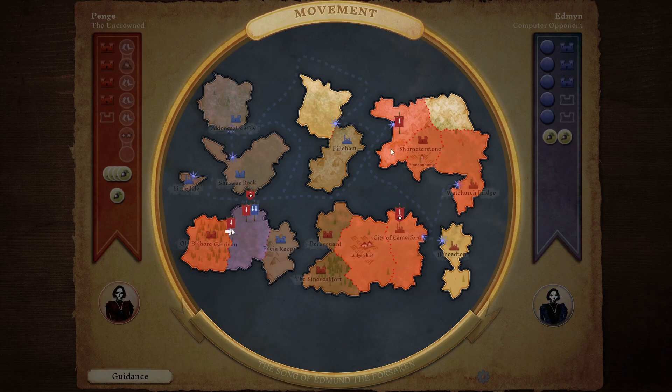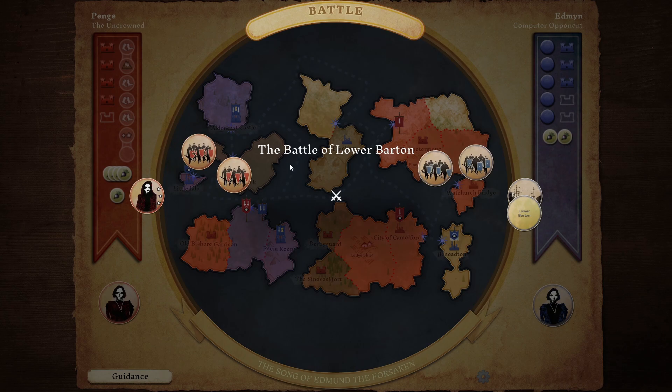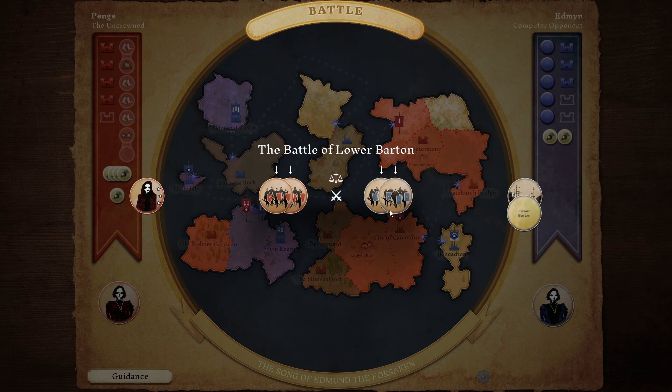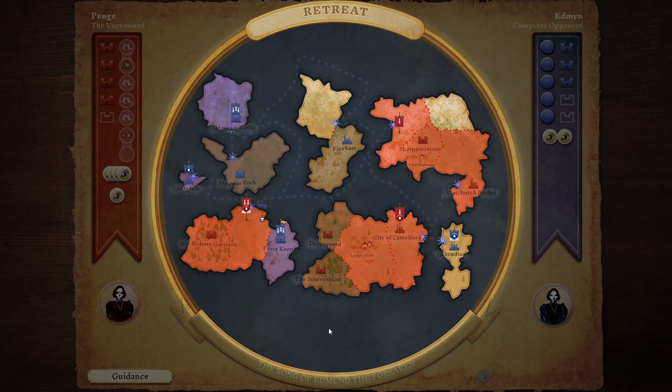That's going to be two military units versus ours - so it's even against us. But we've got a spy in there which will hopefully tip the scales in our favour. The Battle of Lower Barton - two versus two, but then our spy comes in there and tips it in our favour. Victory! A spy turned the tide of battle in our favour. One lot died, one lot ran away, but they've run down into here which is a bit of a bother.